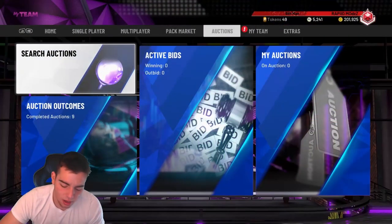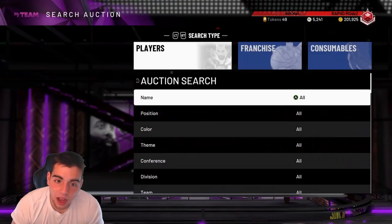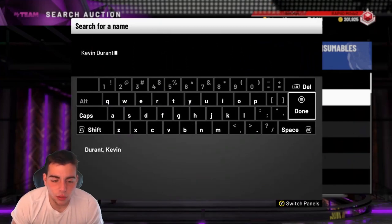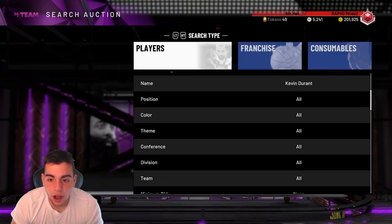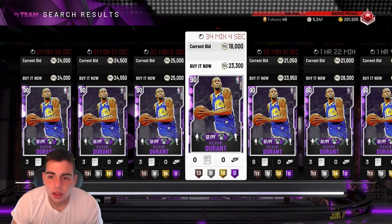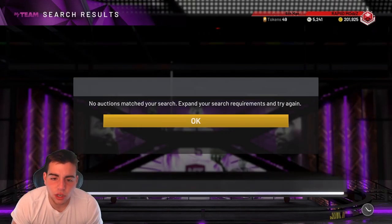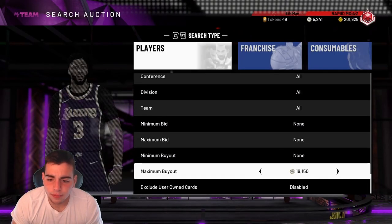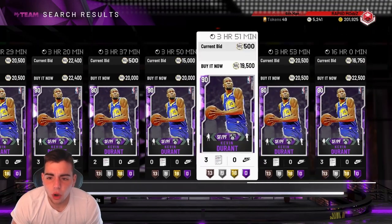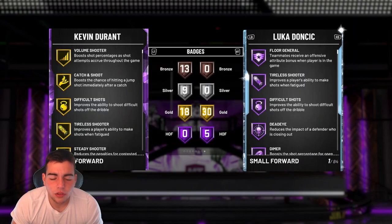Let's go over some of the new dynamic duos. One that I like a lot — we got Kevin Durant and Kyrie Irving diamond as a dynamic duo, and it turns Kevin Durant into a diamond. Packs are spammed, so the only card that's going to go up in value from this is probably Kyrie Irving — his value will go up a lot. KD's value won't really go up, but you have a good chance of sniping them now.